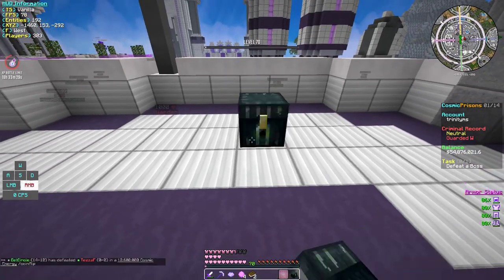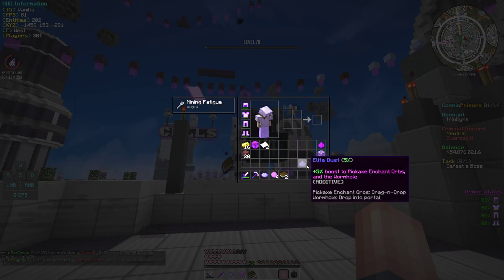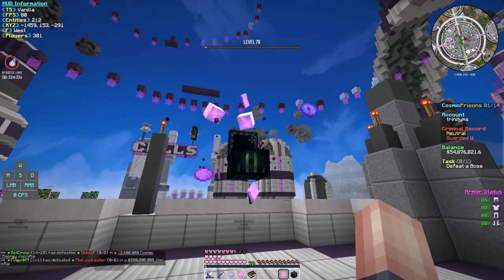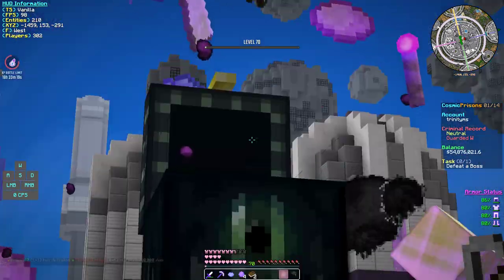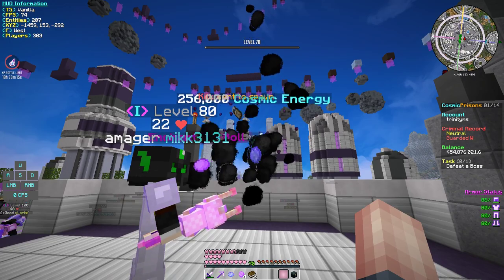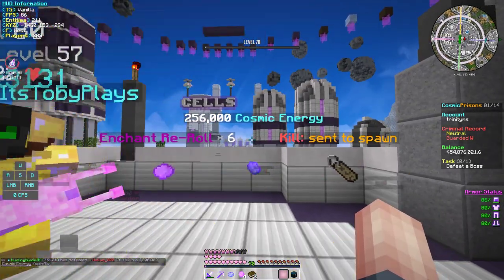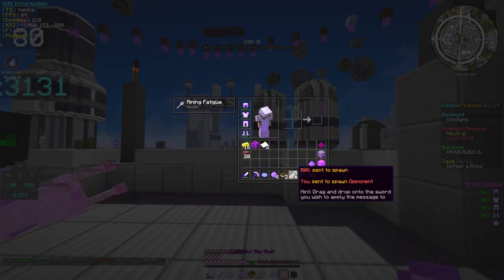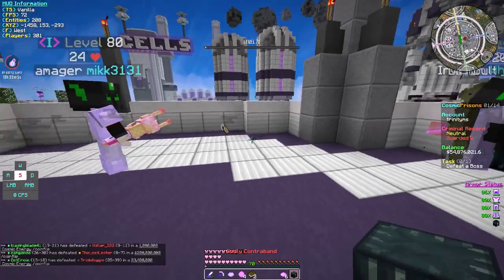Next we have the legendary contraband — let's see what we get from that. So we got six enchant rerolls, definitely take that, 256,000 cosmic energy, and a kill tag, which I don't really need.